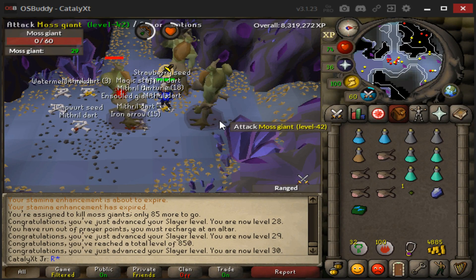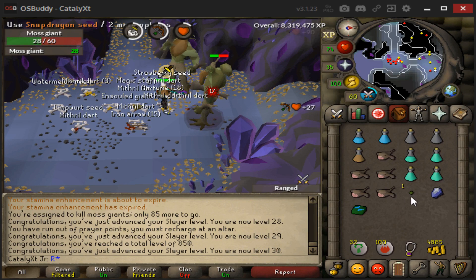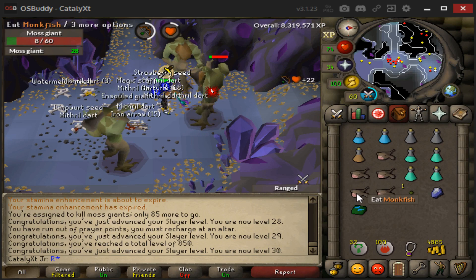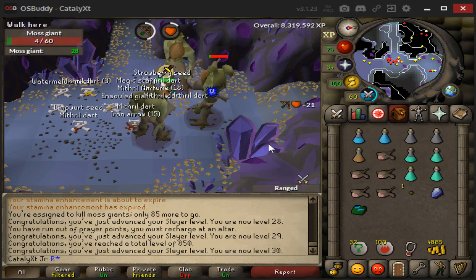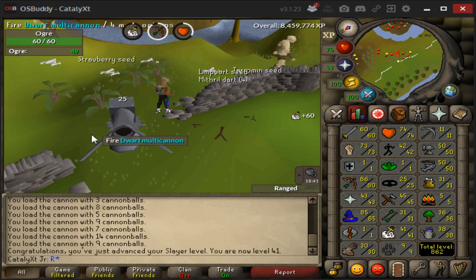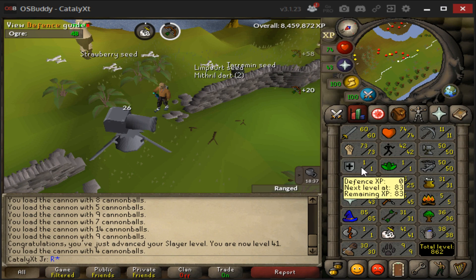Currently on a moss giants task, which surprisingly hasn't been too bad. I started with 95 and got a dragon seed and a dark totem base — only 28 left to go. There we go, 41 Slayer! Only one level left, and only 19k to 81 Ranged.